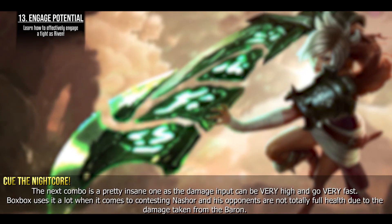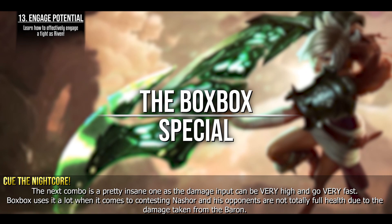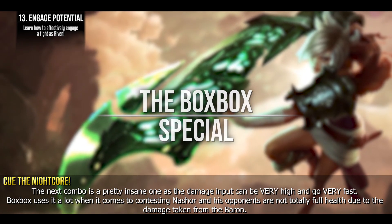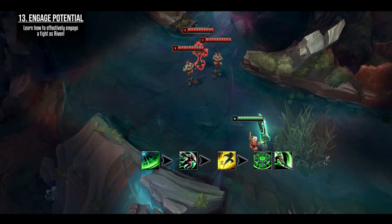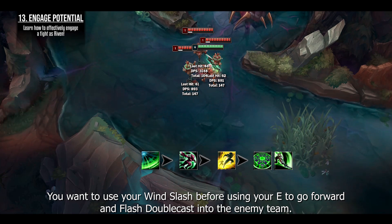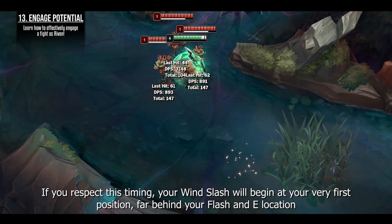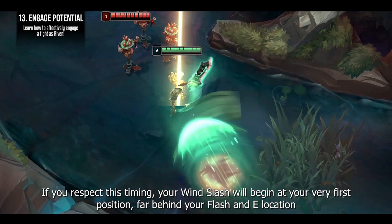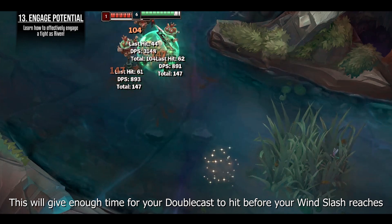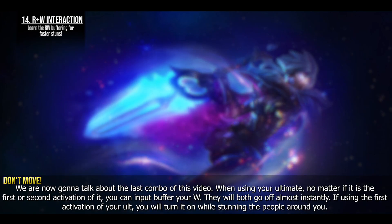The next combo is a pretty insane one with very high and fast damage input. Boxbox uses it a lot when contesting Baron, when opponents are not at full health due to damage taken from the Baron. You want to use your Wind Slash before using your E to go forward and flash, double casting into the enemy team. If you respect this timing, your Wind Slash will start from far behind your flash and E location, giving enough time for your double cast to hit before the Wind Slash arrives — the burst damage will be insane.